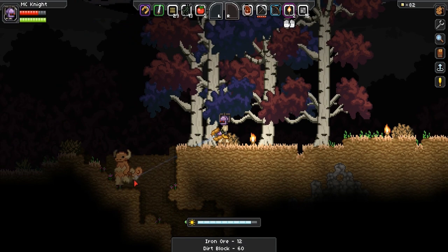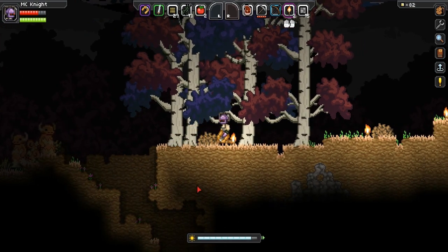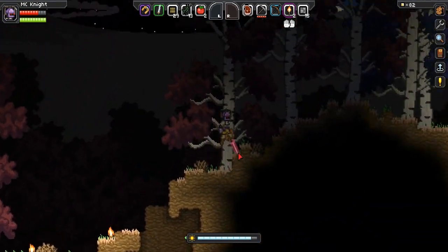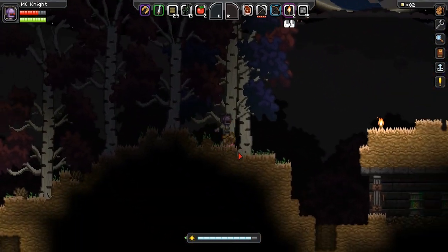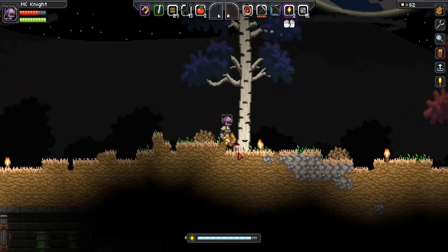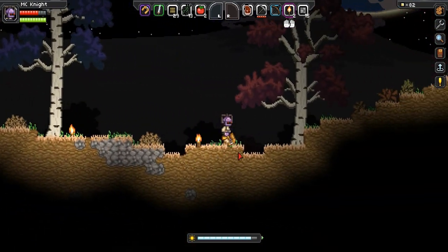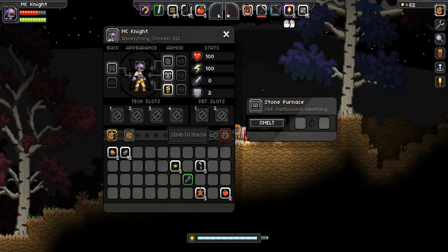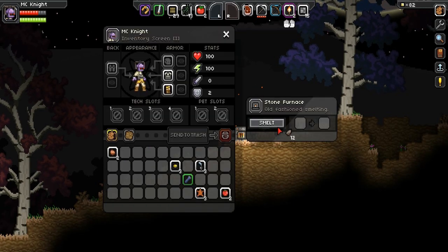He looks like Charmander — he's got the face of Charmander, don't you guys think? Let's head back and cook up this iron. I'm not sure about durability — I know this is only beta 1.0 so obviously they'll be adding features left, right and centre as soon as they start updating stuff. I know they're really heavy on updating. I think it's developed by a group called Chucklefish — sorry if I'm wrong on that.